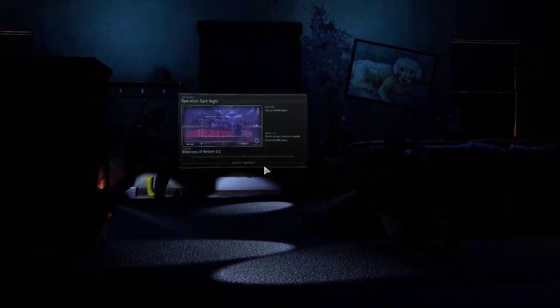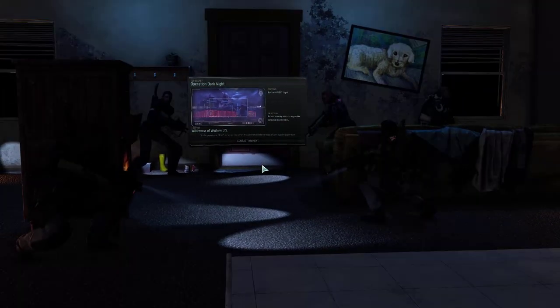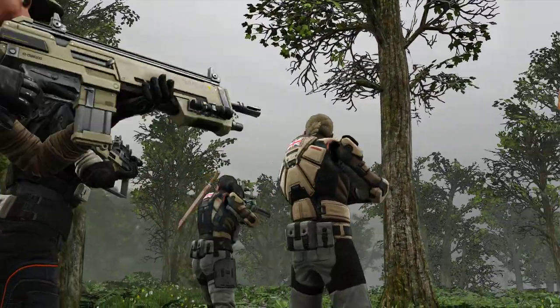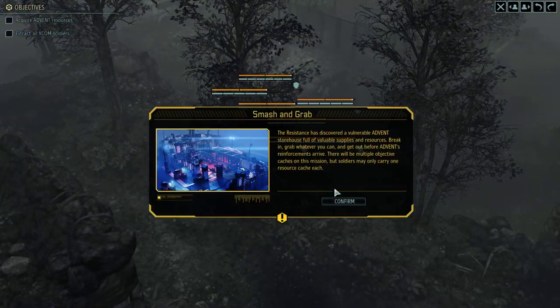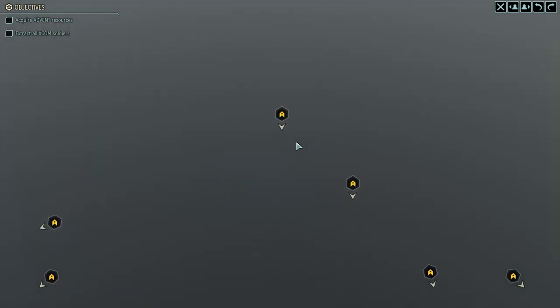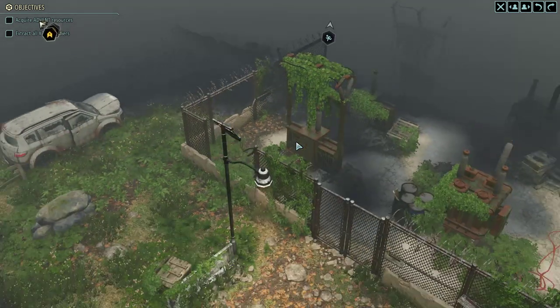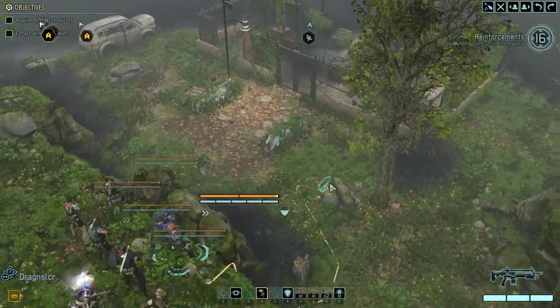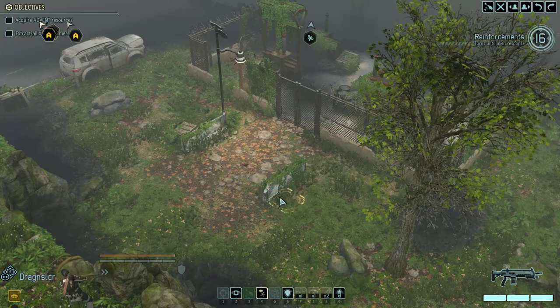There's no time limit on this one, but there is a time limit before enemy soldiers will be added to the map. We want to try to finish it near the end of that window, because that gives us the most time without adding enemy soldiers. Operation Dark Knight — this doesn't look like a very dark night; it's daytime. There are six supplies, and we have six soldiers, so everybody has to make it out. If they're unconscious, they can't carry something, so that would stop us from bringing the maximum amount of rewards home.